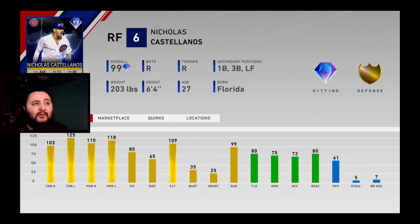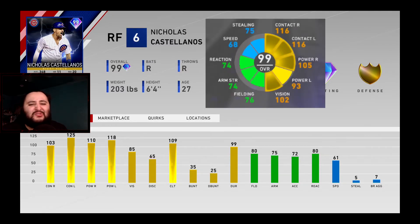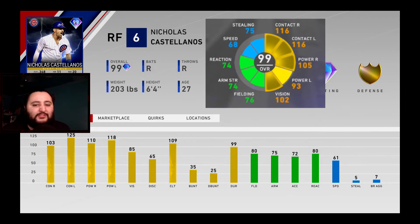The last alternative is this 99 overall Player of the Month Nicholas Castellanos. When it comes to hitting stats, Nick blows Chipper Jones out of the water: maxed out contact against lefties versus Chipper's 116, 110 power against righties versus Chipper's 105, and 118 power against lefties versus Chipper's 93. The only stat Chipper beats him in is contact against righties, and that's because Chipper is a switch hitter while Castellanos is only a right-handed hitter.